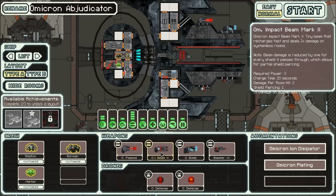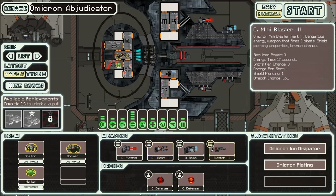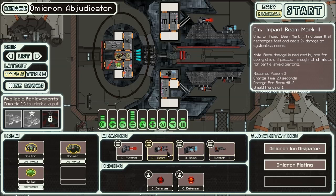And the Impact Beam Mark 2 — not Mark 1 — a tiny beam that recharges fast and deals double damage on systemless rooms. It's got one shield piercing and two damage per room hit, so we can still hit an enemy even if they've got two shield bars up. It also does double damage on systemless rooms, obviously.